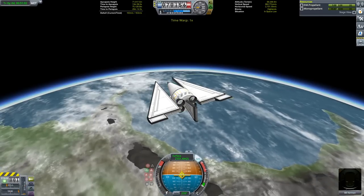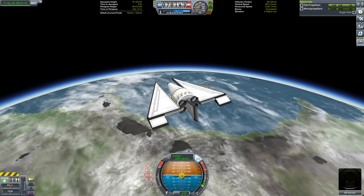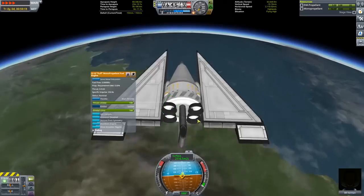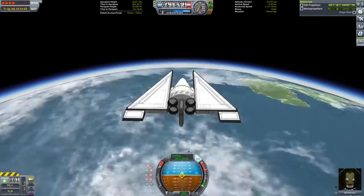After reaching a full orbit, we have 163 meters per second of delta-V remaining. This is a lot, but it's a long way from being able to reach any of the moons. So if a monopropellant SSTO is to be able to reach a moon without refilling, it's going to take some kind of new technique that I'm not aware of. With nowhere else to go, we're just going to go ahead and deorbit this thing.